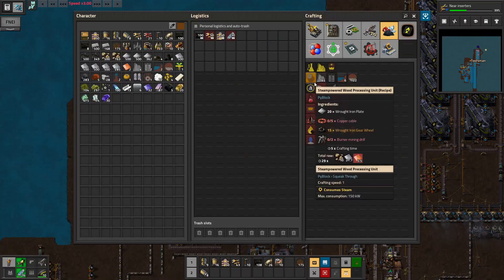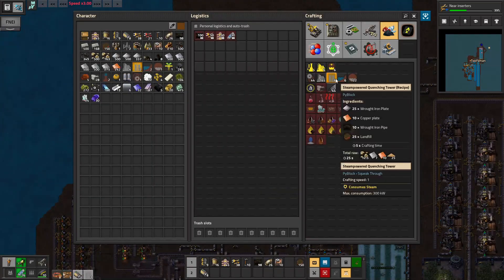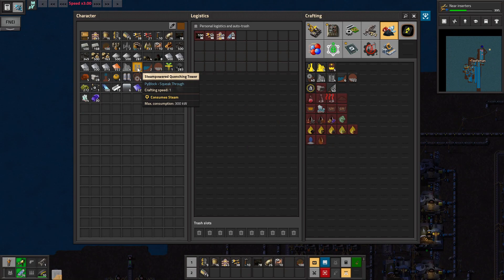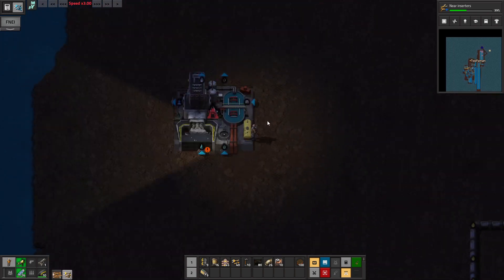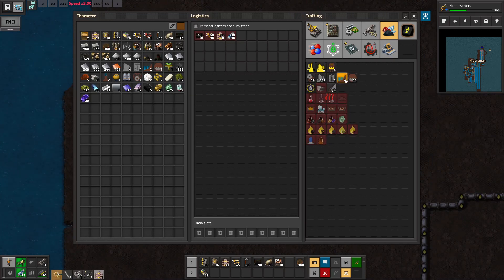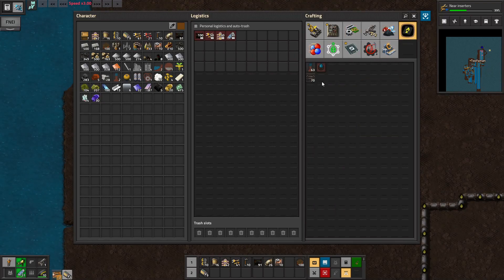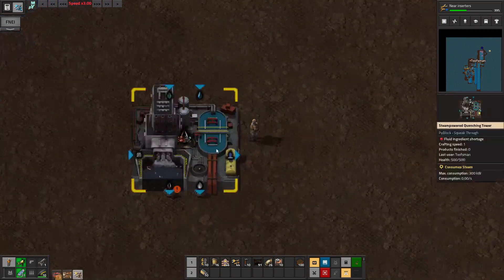We are going to change that. We are going to add a number of quenching towers here - those are going to require some copper. A few more quenching towers and we're going to set up something that we can blueprint maybe. So let's see, we'll have steam coming in there. It's got a number of fluids so it's not so nice for things here. I want to orientate this - the flue gas we can just vent, it's easy enough. The sinks are a little more expensive but the flare stack things are not too bad. The sinks require steel so I don't want to have too many of them, but gas vents are easy.